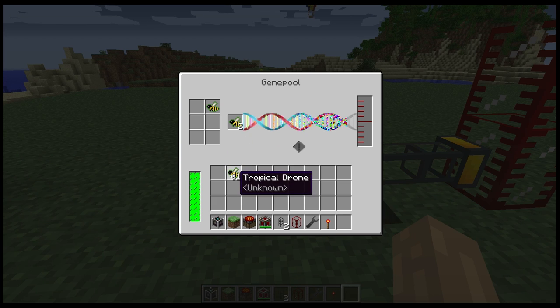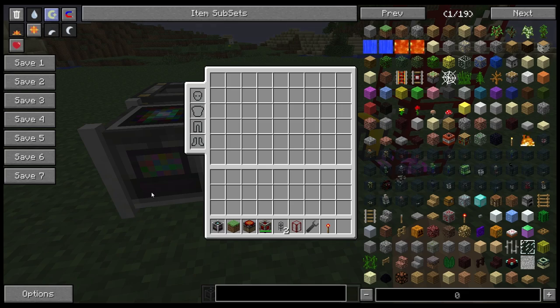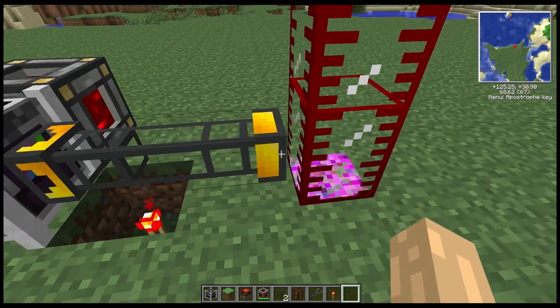One thing to note is that it doesn't cope particularly well with stacked drones at the moment. Stacked drones is something Forestry recently added, but if you put in a stack you only get the same amount of DNA as you would from one — it's not working correctly. The best bet is to put drones in individually, which makes automation a bit awkward. You could possibly do it with a router, but otherwise you'll have to do this manually until it gets bug-fixed or updated to the latest Forestry.